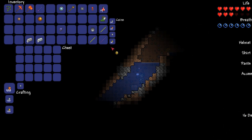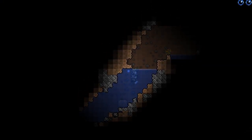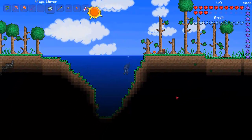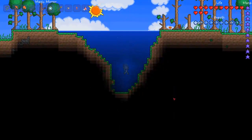As you can see, by equipping it into the accessory slot and pushing Space, I actually have the ability to swim around. It can't be demonstrated very well in a cavern like this, but in a pool of water, you can see that by pushing Space you will actually swim to the top.